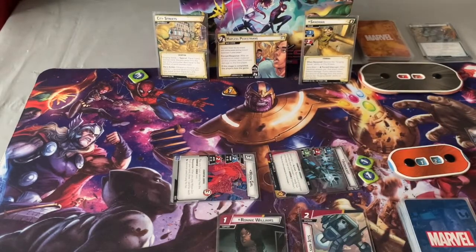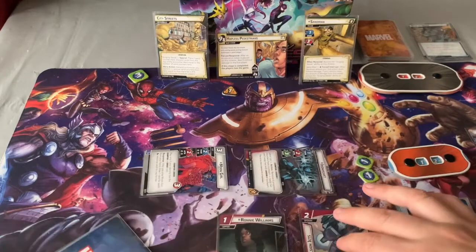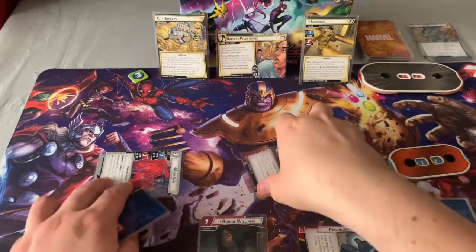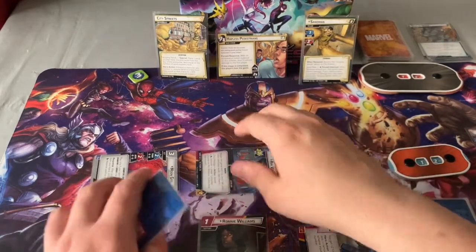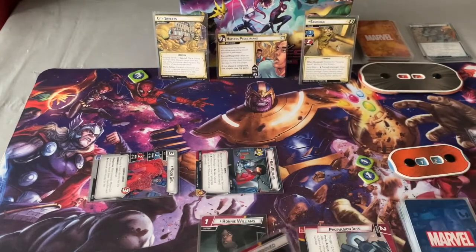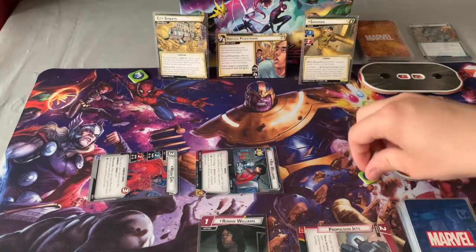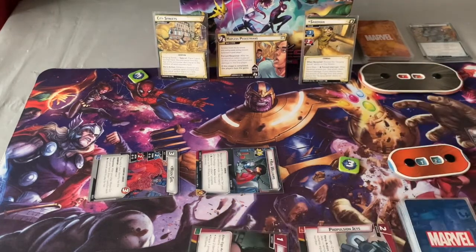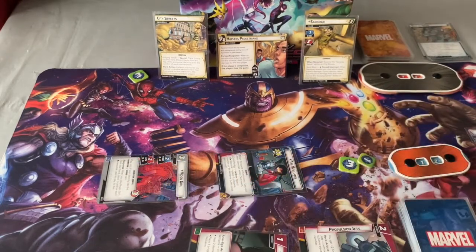On to my go — I'm going to exhaust Propulsion Jets to move threat from there. Flip her back over; the scheme is on zero so I'm okay. I'm going to spend One Way or Another for a counter on Ironheart. I'm also going to exhaust Ronnie Williams for another counter. The idea is to get to stage three as fast as I can. I'm going to play The Situation so I get extra hand size — draw an extra card — then end my turn.